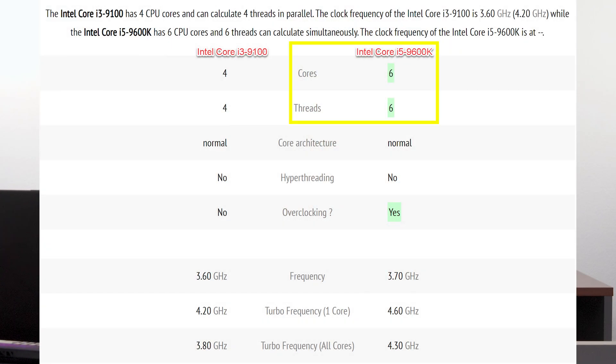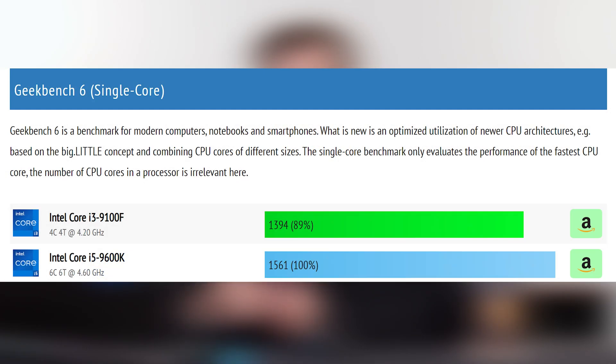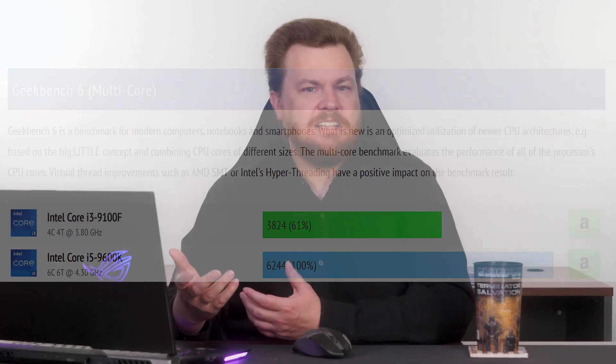The i5-9600K is definitely a step up — it's 50% more cores: 6 cores, 6 threads instead of 4 cores, 4 threads. The problem is I was not excited about the i5-9600K when it launched, much less in 2023. 6 cores, 6 threads is kind of sort of out of date at this point as well. If it were 6 cores, 12 threads, I'd like it more.